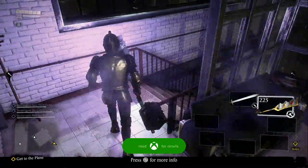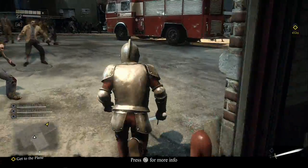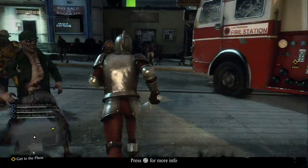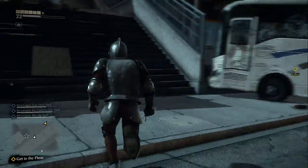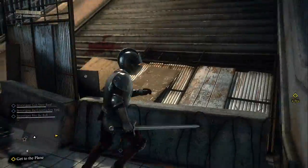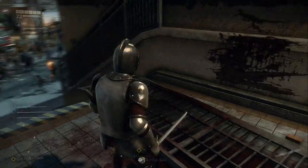Take the broadsword back out. I find the light on the end of the electro staff a bit distracting. The elemental staff is an awesome, fun weapon, but I don't really use it — I have a lot of other favorites. The next blueprint is just right across the street.